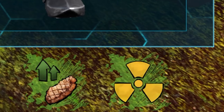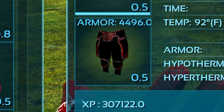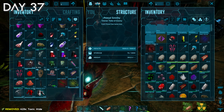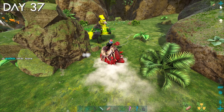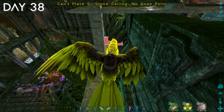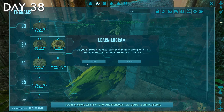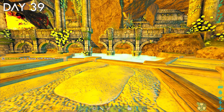Since the dinos I'm gonna start taming soon keep getting bigger and bigger, I want to build a big platform on my base that has more space for them to stand on. So for the rest of the day I farmed stone and crafted stone structures. Day 38, I started placing said stone structures, but it wasn't going to be very practical — it would take me like 10 days to farm all the resources and place thousands of pillars and stone ceilings. Luckily, I remembered stone cliff platforms existed. So the rest of day 38 and about half of day 39 was spent farming and placing stone cliff platforms.